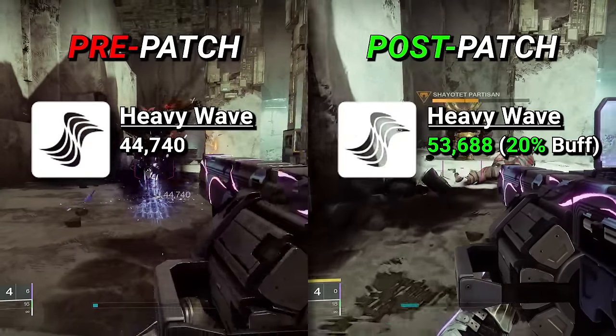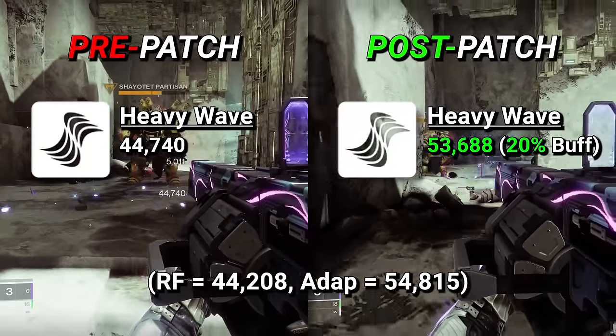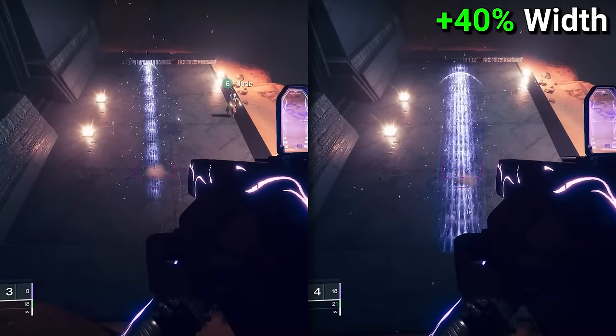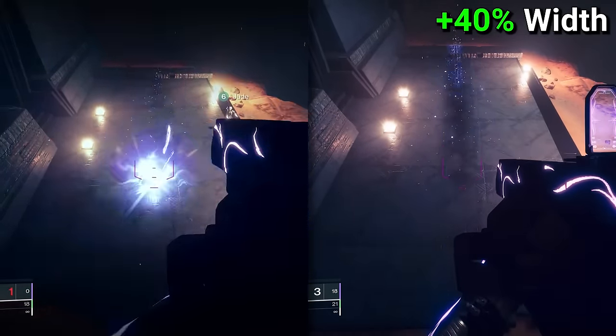Compressed wave frames received a 20% damage buff, which actually puts their damage very close to that of an adaptive frame now and slightly above that of a rapid fire. On top of this, the wave width was increased by a huge 40%, with the visual difference being quite clear as you can see here.